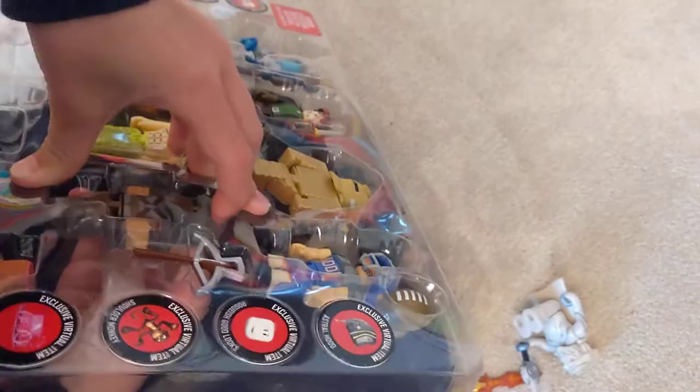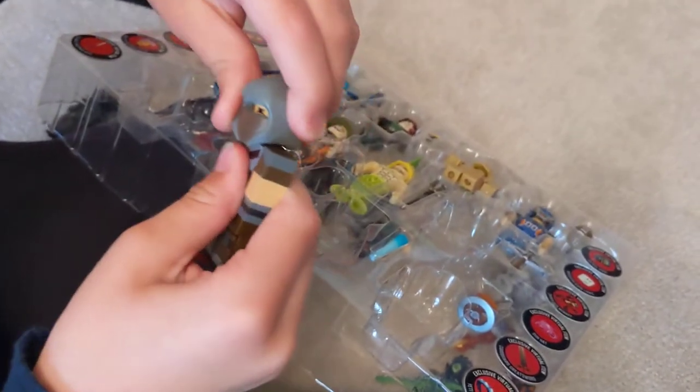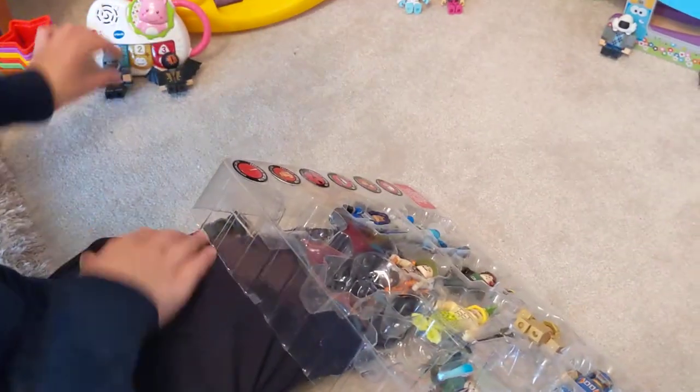Okay, the next one we're gonna open is this ninja guy. Remember you have to open them like this. Okay, so this guy is called Rogue — is that correct? Yep, Rogue. And if we take this off, he looks like that. Okay, he can sit next to the crimson eyeball thing.